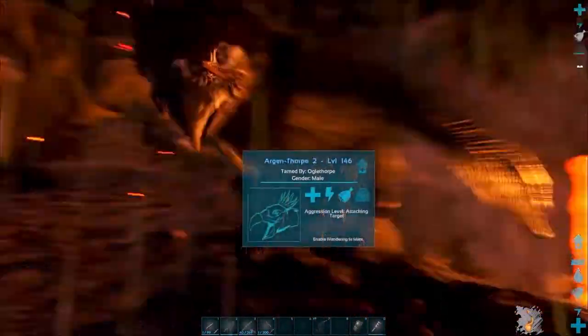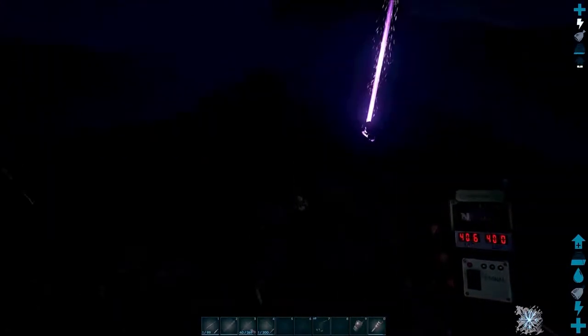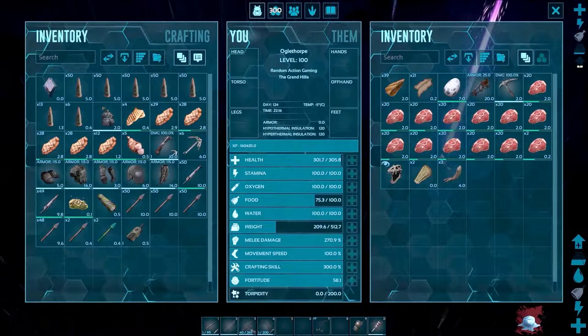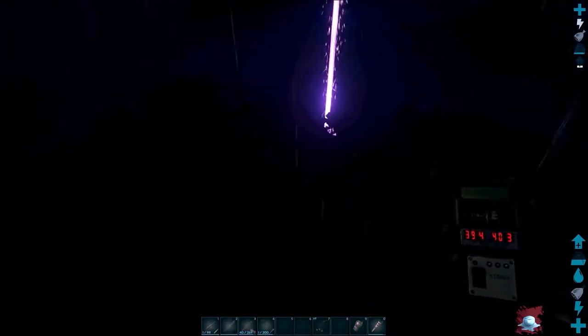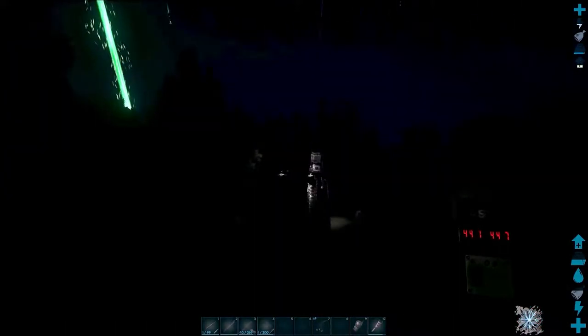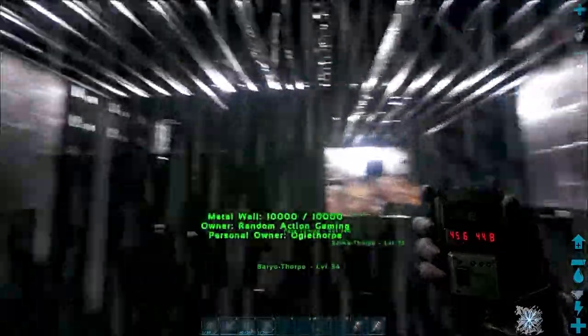So I'm going to head back to my base now. This is an all-metal base, it's not 100% finished yet. I've got some animals here in this little storage area — I got a Carnotaurus, a Baryonyx, a Tyrannosaurus Rex, and a Parasaur. I need to finish up these walls and finish painting them, and then it'll be done.